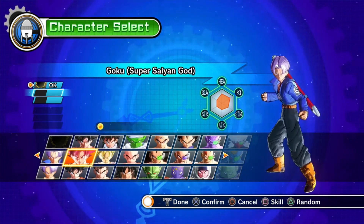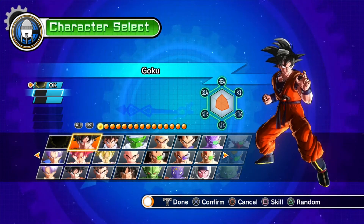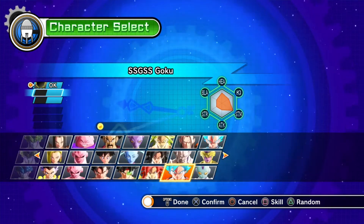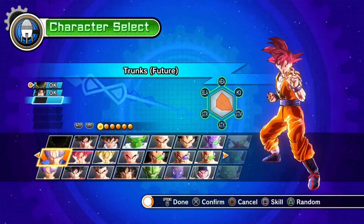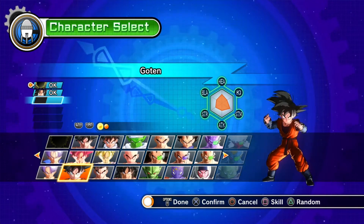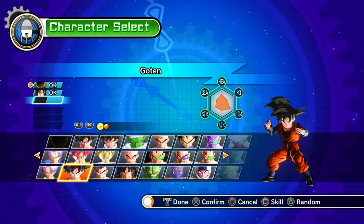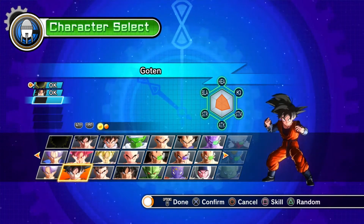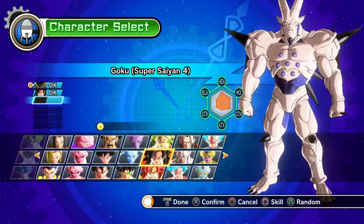Bandai Namco released the new Xenoverse 2 trailer and it had loads of stuff, guys — loads of stuff that you guys might really like. The first thing that really caught my attention was the pre-order bonus, which will be Black Goku from the Dragon Ball Super series. I know that's gonna be awesome and everybody's gonna want that.